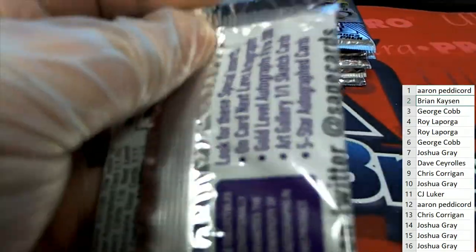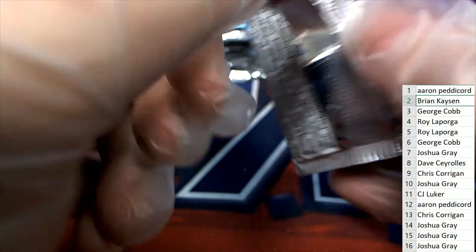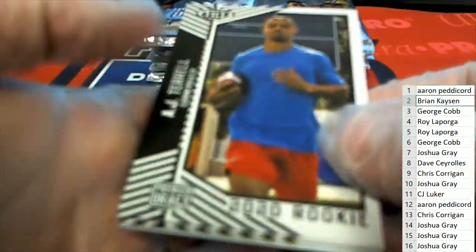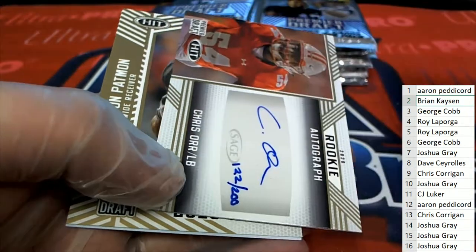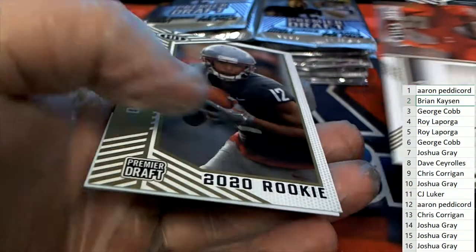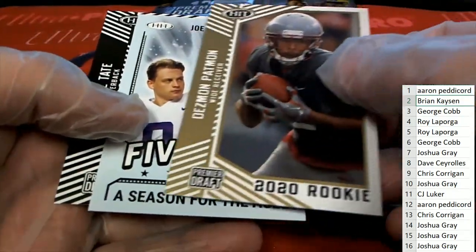Brian K is up in Sage football, and you got a nice rookie hand-numbered card — a Joe Burrow Five Star hand-numbered rookie card.